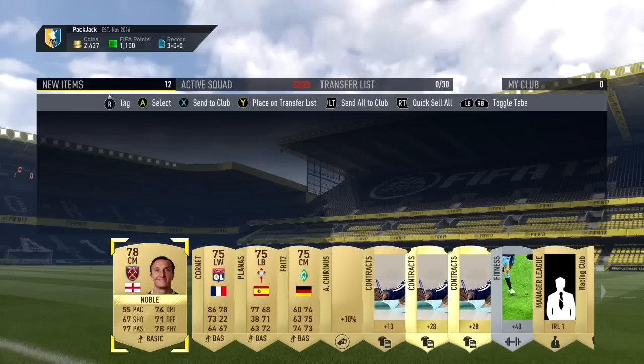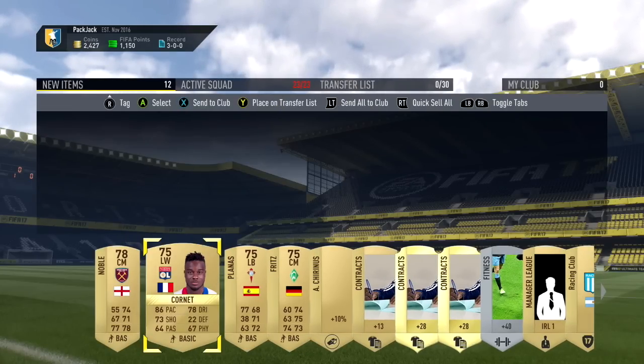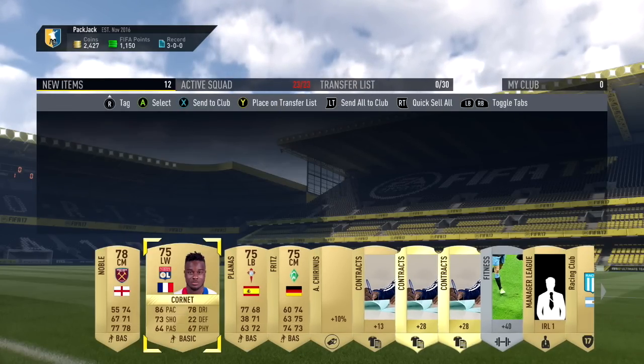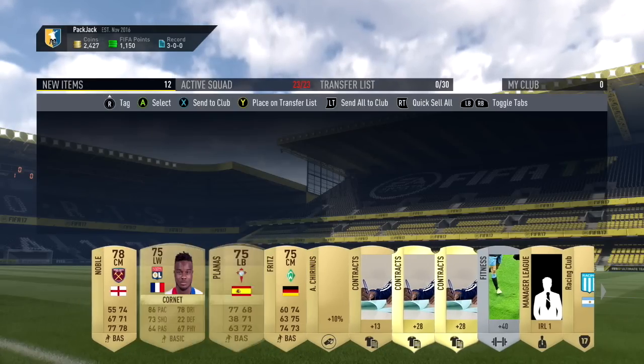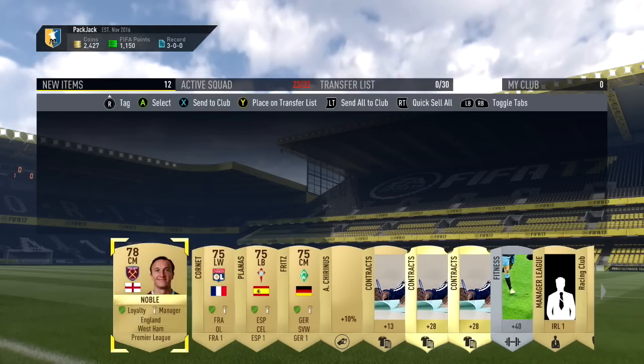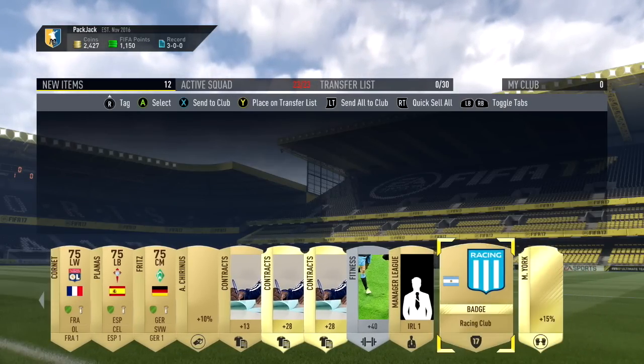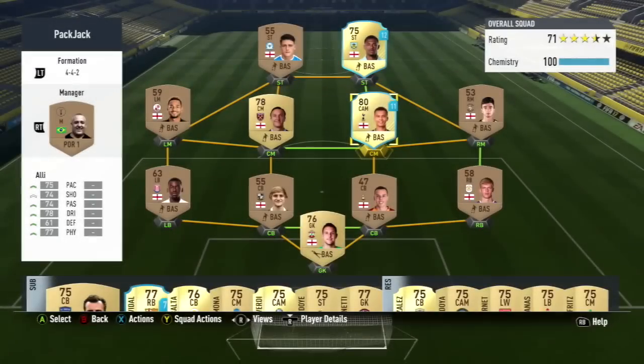We've also got Cornette — not bad at all, he's got really nice stats, he's French. Could be helpful if we do decide to make a Ligue 1 team. I'm pretty happy with this pack actually — some really nice players from different leagues that could potentially help us. We get all the contracts and that. Not bad at all.